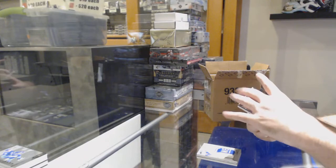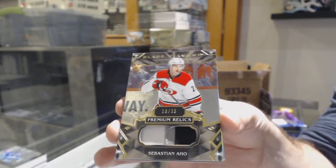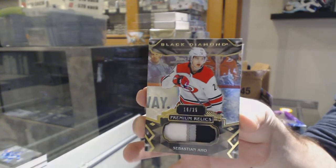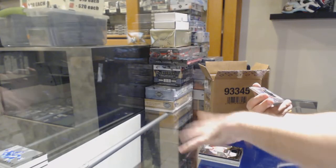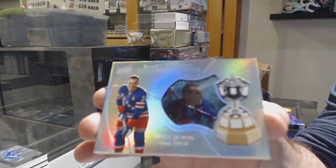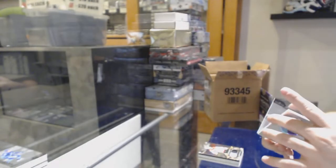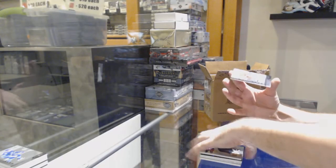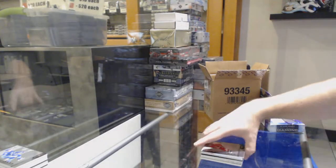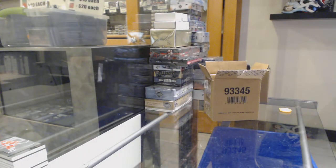For the Carolina Hurricanes, number 25, Premium Relics Patch of Sebastian Ajo. Ajo had a 25 patch. We've got a Hardware Heroes for the Rangers, 99, Harry Howell. Harry Howell — it's number 2 and he's number 3, go figure. And a Rookie Gems of Philips Zadina to 99 for the Red Wings. Finally, Phil the Monster. That is exciting.